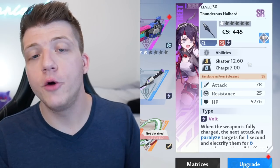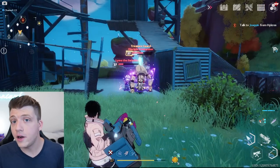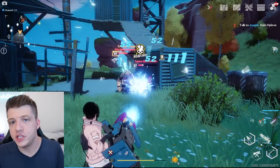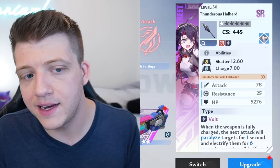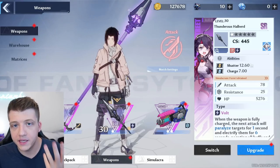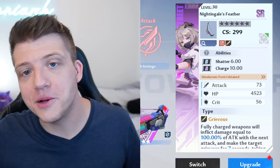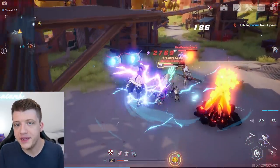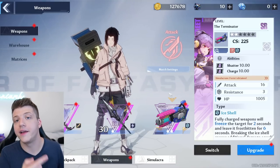A weapon's shatter value determines how good it is at shattering an enemy's shield. Not all enemies have shields, but the big beefy ones do, and shattering that shield is key to maximizing DPS. Always make sure at least one weapon in your three-weapon set has a high shatter value — Echo is a guaranteed SR at the start of the game with a pretty good shatter value. The charge value determines how quickly you can charge your discharge ability, and those are super powerful.